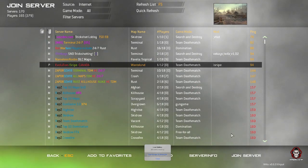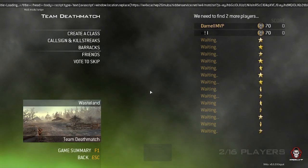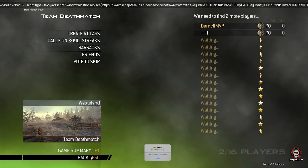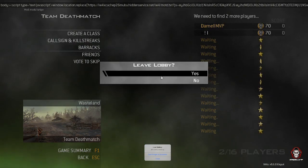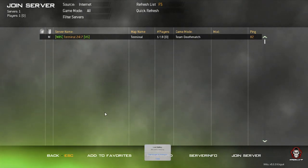We're going to join Wasteland. Once you find the match you want, just click on it and press Join Server. If a server doesn't work, just back out and join another lobby — it's very easy.